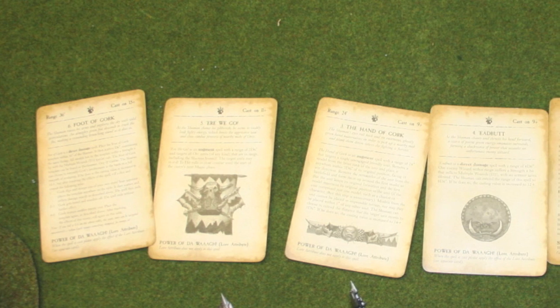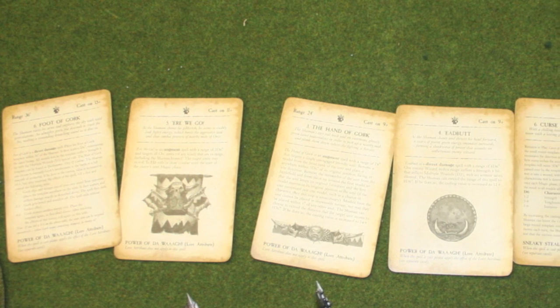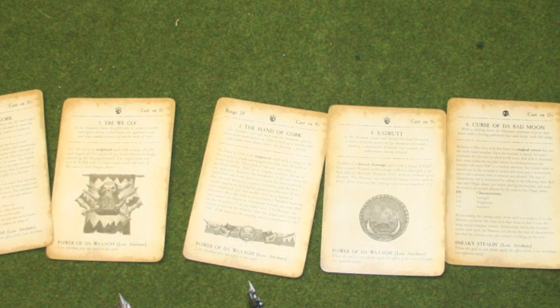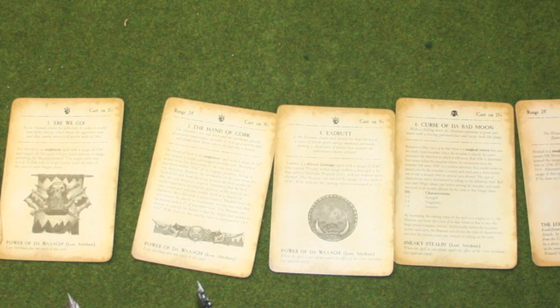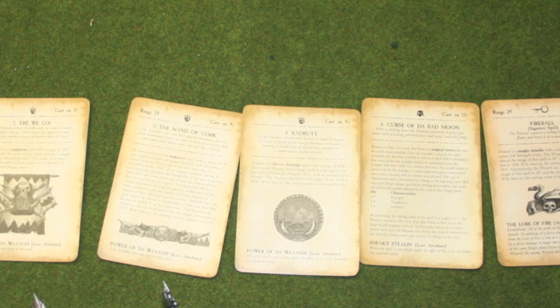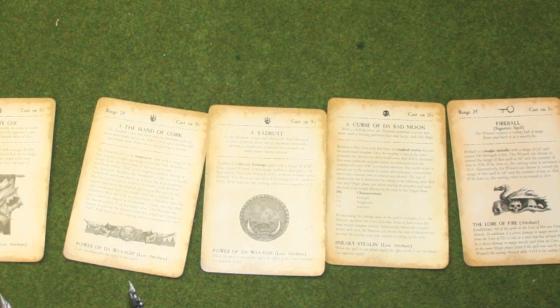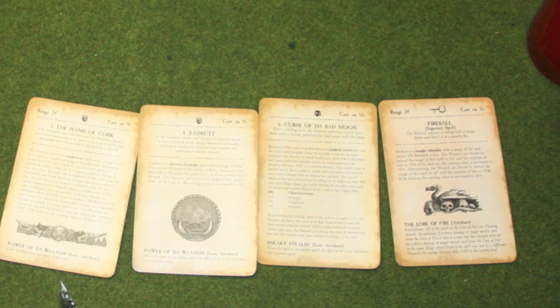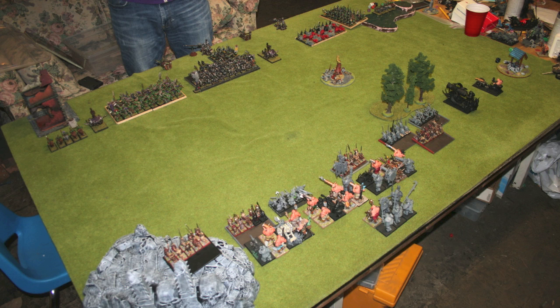Chris has Foot of Gork, Hand of Gork, and Curse of the Bad Moon. Foot is going to be the issue so I'm going to make sure I stay away from that. The fireball is from the Ruby Ring. Standard battle line deployment — this is the list he brought to Crossroads. This is the same list I've been working on, proxying some Gnoblars with Skaven rats and the one Iron Blaster that's not assembled yet.